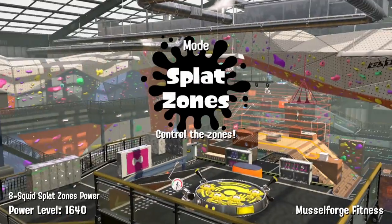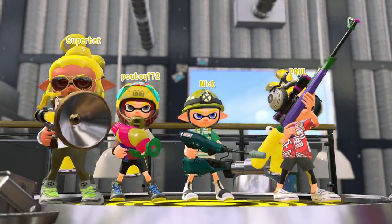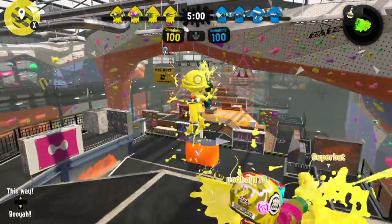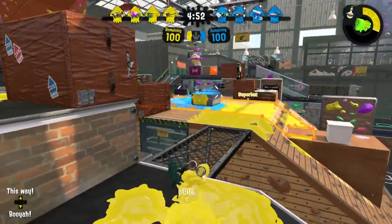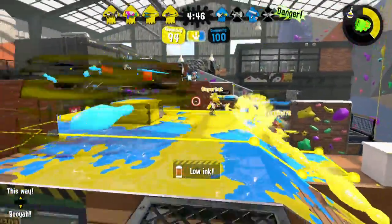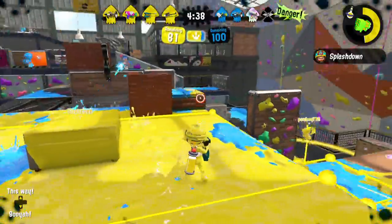The Octobrush Nouveau, as dataminers found, has the Squid Beacon and Tenta Missiles, which both don't really add range. The Tenta Missiles have unlimited range, but it's not really something you attack with directly — it's more like the Autobombs, where your opponent has to move or they will die. So I guess it can be useful in some senses, but overall I don't really like the custom weapons.